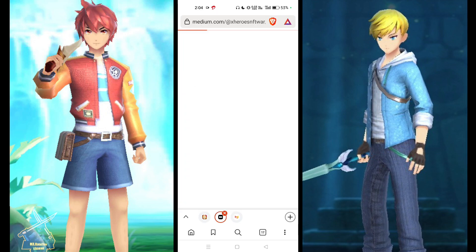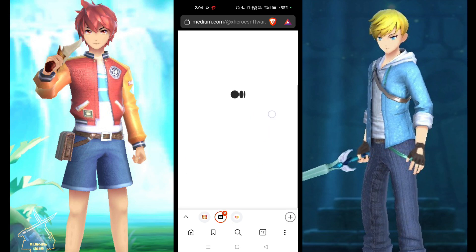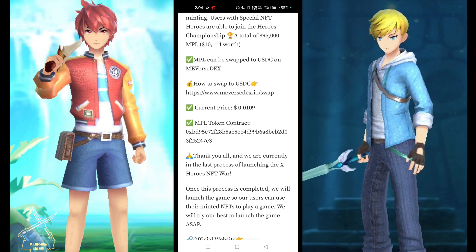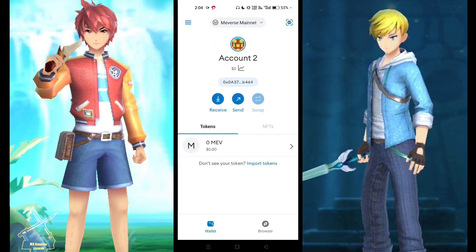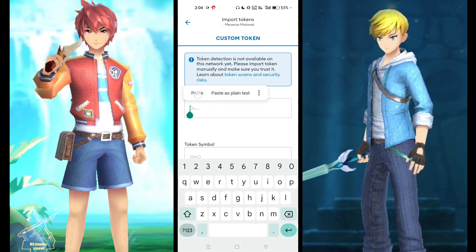Click on the 'minting sold out' button. It's loading. After loading, here you can see the MPL contract address. See this one — just copy it.